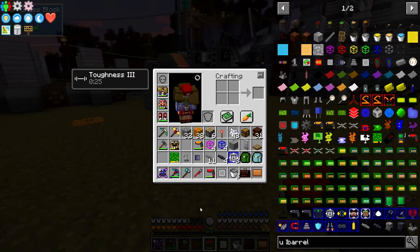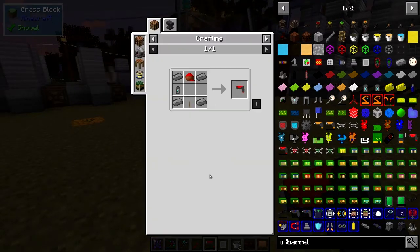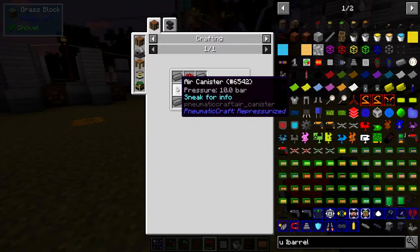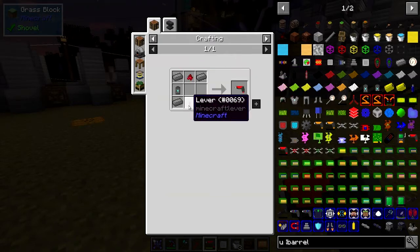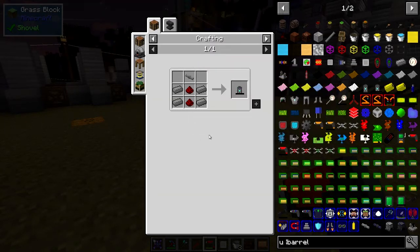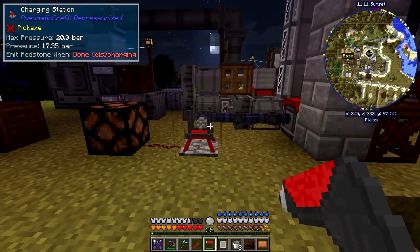So there are a few bits and pieces to make in order to make one of these regulator modules. Then you need to actually configure everything using this logistics configurator. The recipe is fairly cheap: an air canister — which is also in the wrench — four compressed iron, one red flower dye, a lever, a pressure tube, some more compressed iron, and two redstone. Not too difficult.